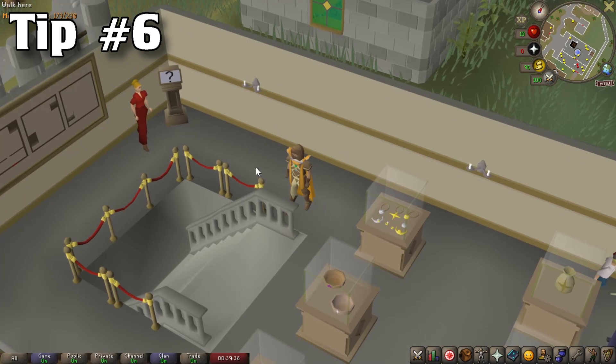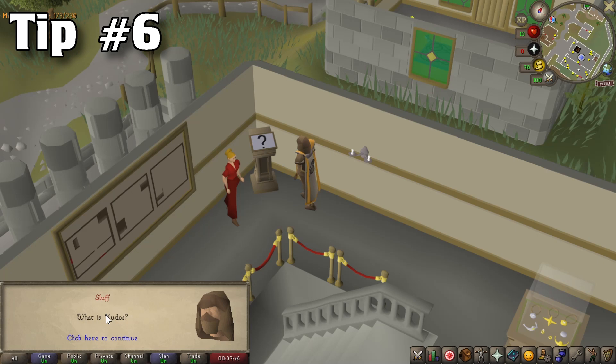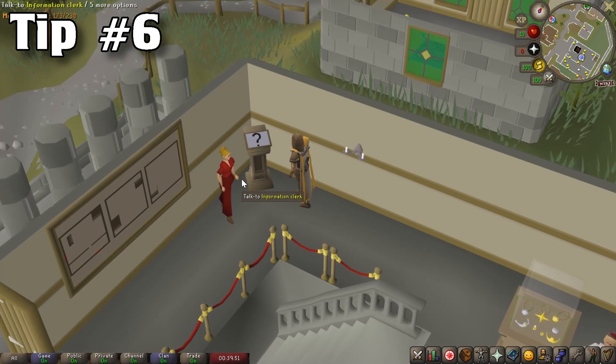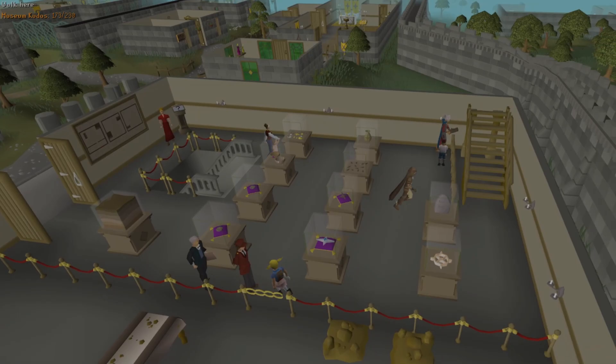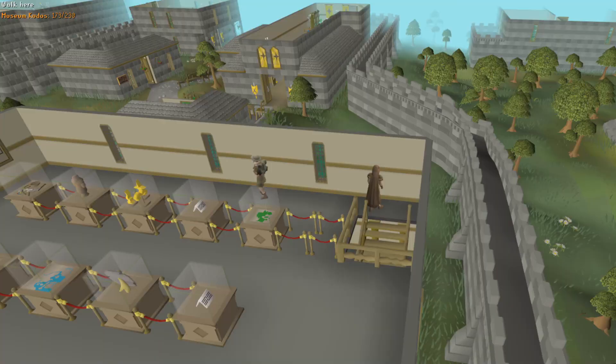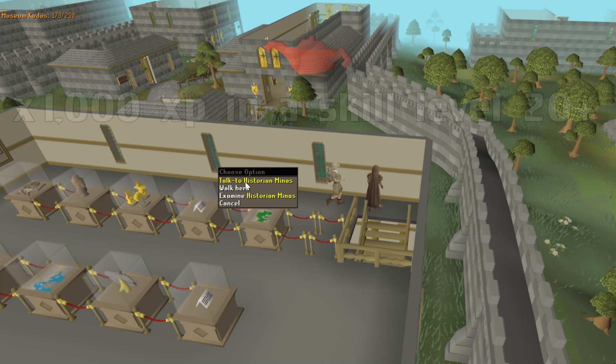Another way to accidentally obtain combat experience is by speaking to the information clerk in the Varrock Museum after achieving 150 kudos. If you have over 150 kudos and speak to her, she will reward you with prayer experience, which might not be something you want. Most players who have completed the majority of the display fossils in the basement of the Varrock Museum will have well over 150 kudos, so be mindful of that when talking to NPCs throughout the Varrock Museum.